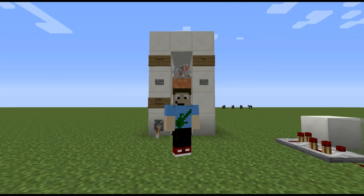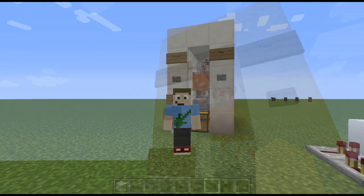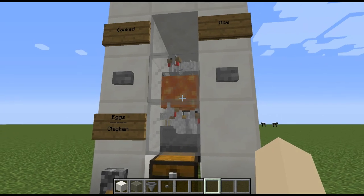Now if you're wondering why you should even continue watching this video, well I have made some changes to the design, just some things that work a little bit better for me in a survival world. First off I've added the option to gather either cooked chicken for eating, or raw chicken so that you can trade with villagers.